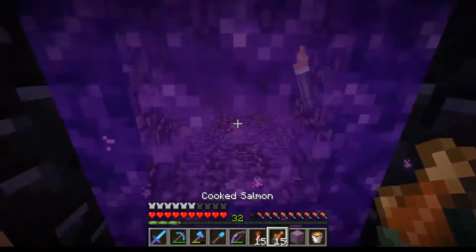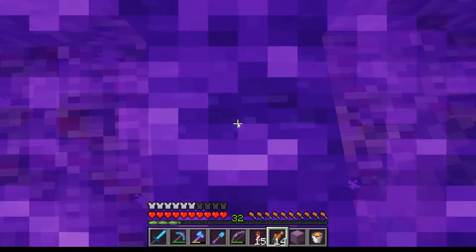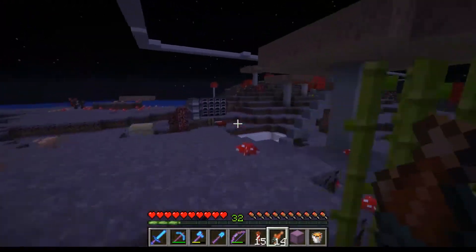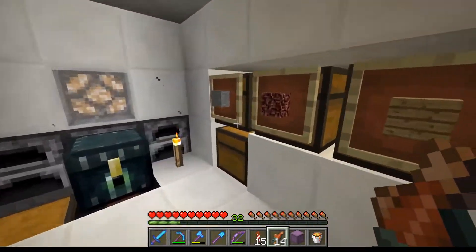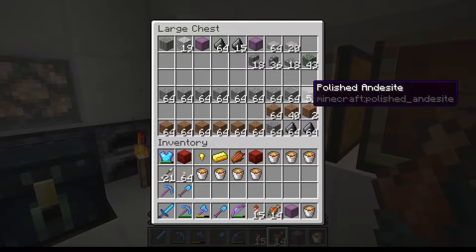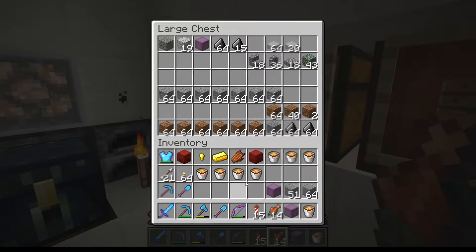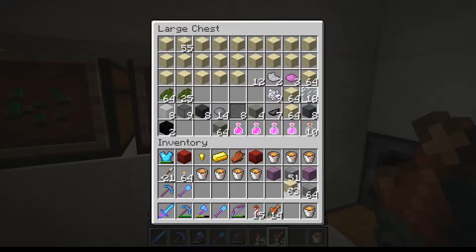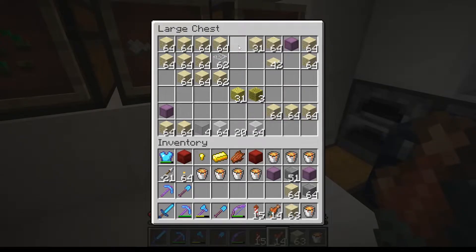Today, if you remember at the end of the last episode, we said we're going to build a storage system for the gold farm we built last time, which is Ilmango's expert design for anyone who didn't get to see that video. I think it's a super cool idea, I really love the design, and I'm really pleased with that. Storage system is what we're doing today, and I've been having a think about how I want to do this. I've come up with some ideas.